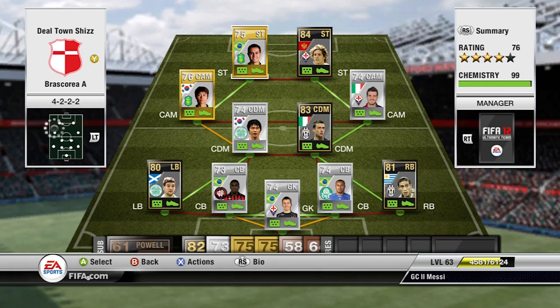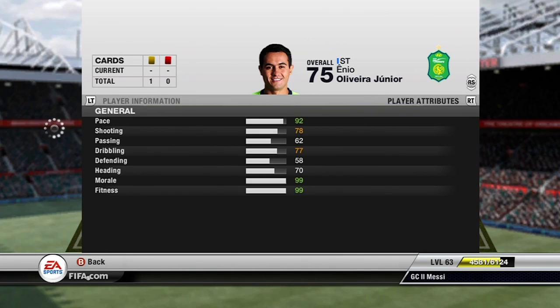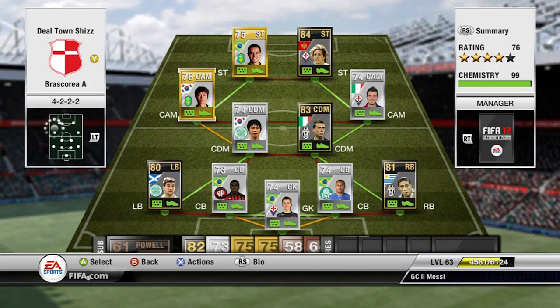Finally in this squad we have Anino — upgraded. He costs 5k at ST so you have to move him up. He's a very good player; you could probably get a silver one for about 15k but I went for the gold. He's a pace monster with 92 pace, 78 shooting and 77 dribbling — a nice player. He links up with Ledon Gook.